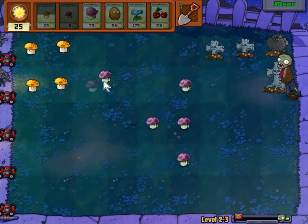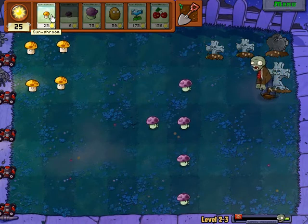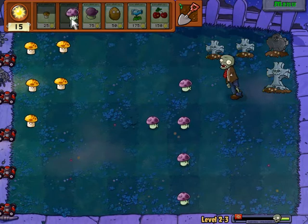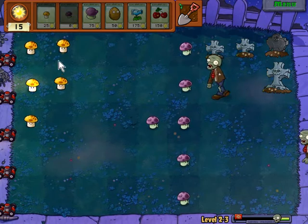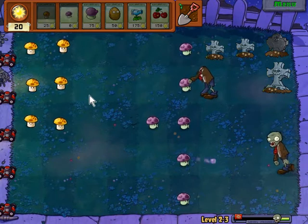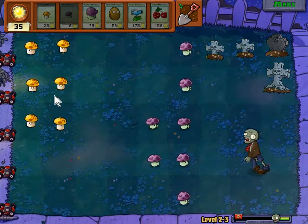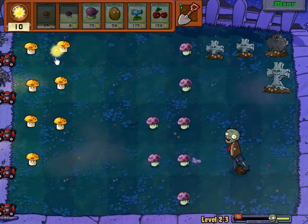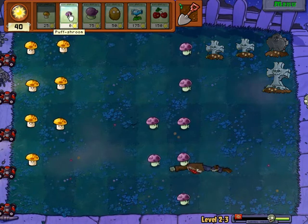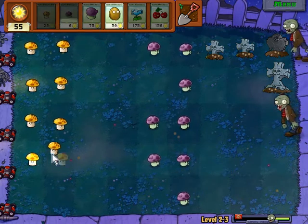The zombie's attacking another row where I have a Puff Shroom — good, good. This will buy me some time. I want to build up enough Sun Power so I can get some Fume Shrooms out. I got a Puff Shroom for every row now. These plain zombies are very, very easy. And the Screen Door Zombie won't be that bad either when he arrives, because by that time we'll have the Fume Shrooms out and ready.